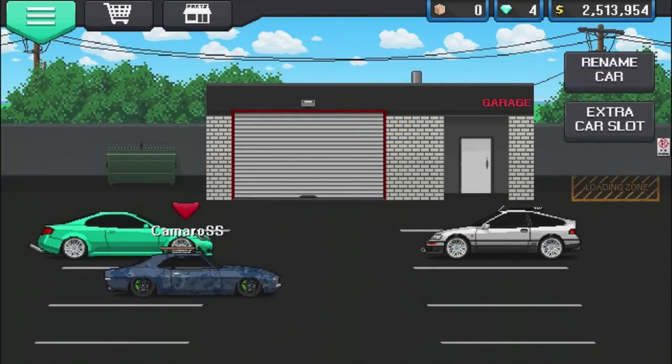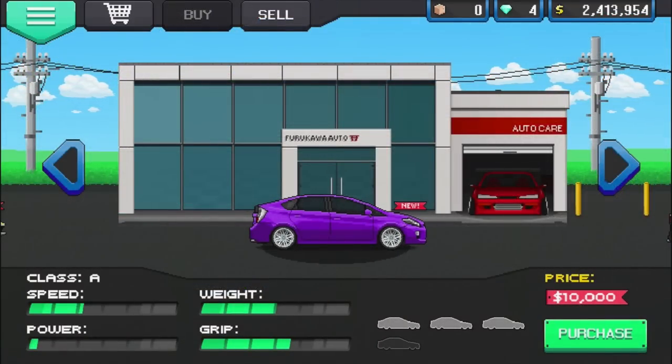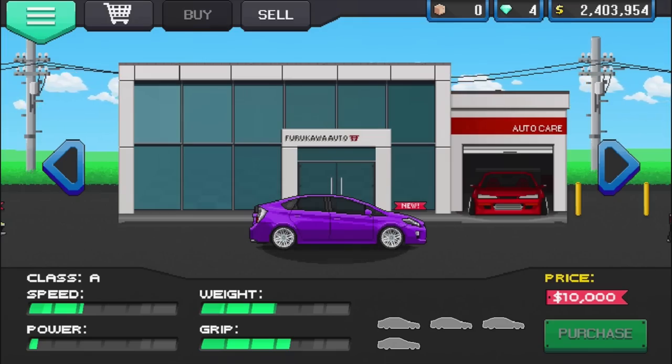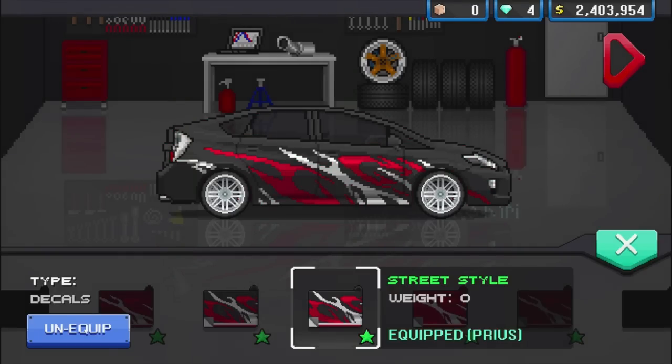We're gonna hop out, buy an extra car slot for 100 grand - might as well. We're building this Prius up. Just gonna name it something simple - 'Prius.' Want to keep it clean. I'm really feeling this Street Style vinyl. We're gonna go ahead and equip this thing - I feel like it's gonna go fast.